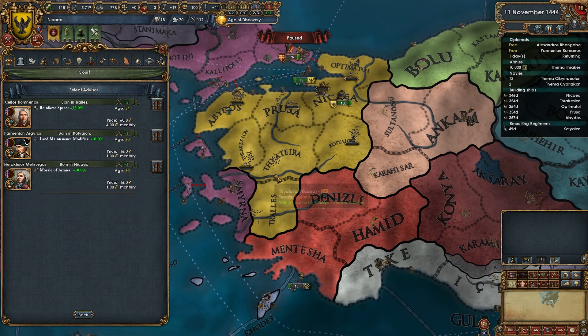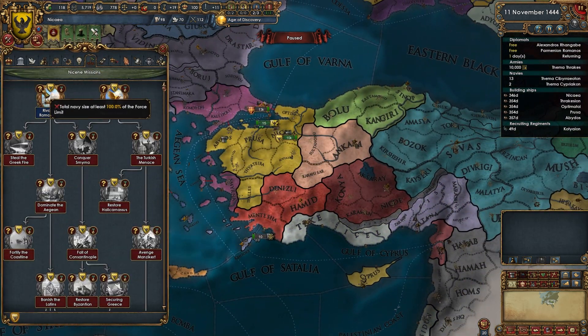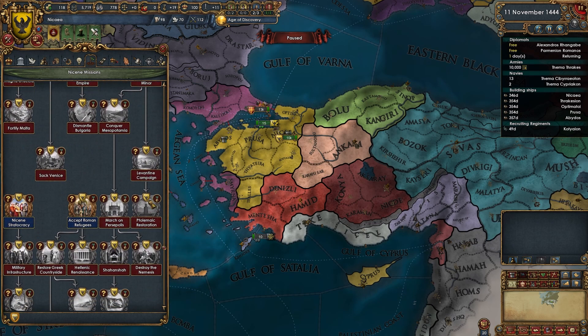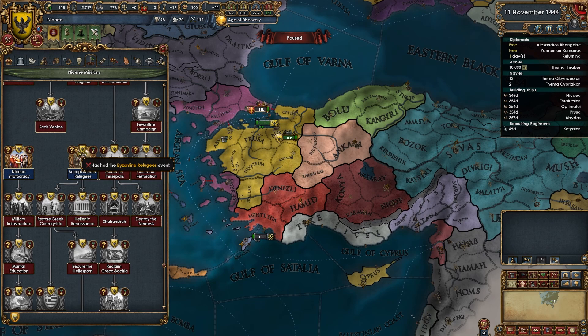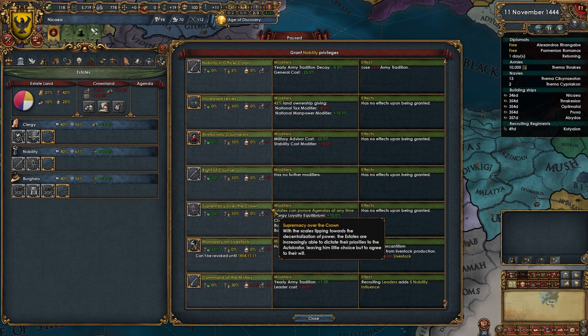I'll probably go with the morale advisor. As for branches, there's the Byzantine Refugees event — hopefully we can get that going soon. Nobility has 80 influence and four privileges enacted — including Empower the Stratocracy, which I believe is a decision.